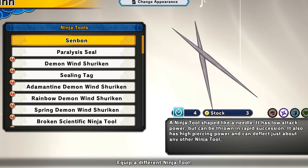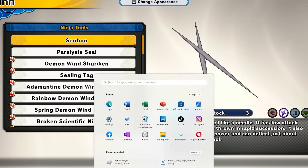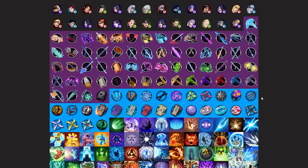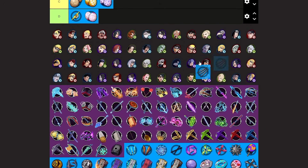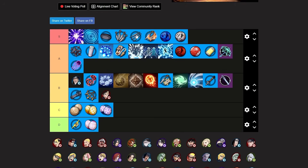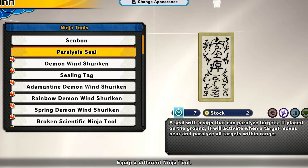First for range we have send bones — a range exclusive tool. Send bones are my favorite tool for range. They're super easy to use like kunais, they do chip damage, and a good amount of damage especially with increased ninja tool damage skills. I'm putting this S tier — right next to kunais. Super simple, good chip damage, good for getting people off you. Sometimes that's really all you need.